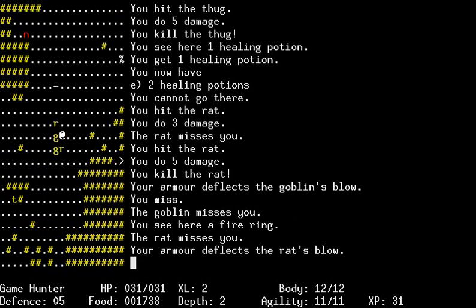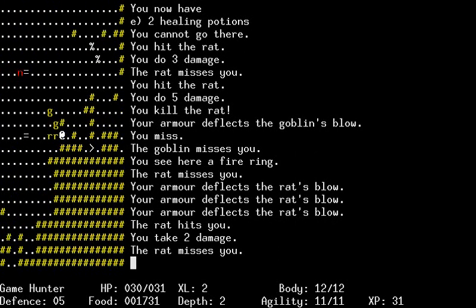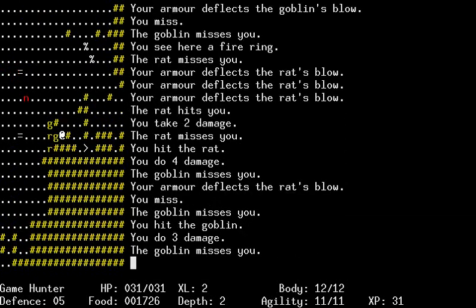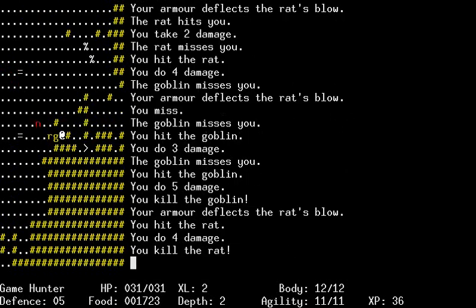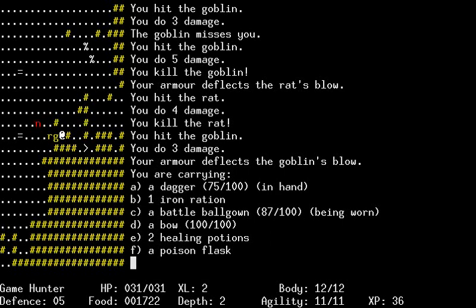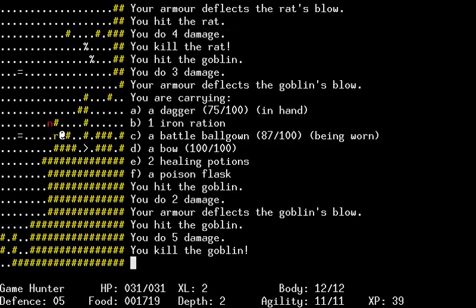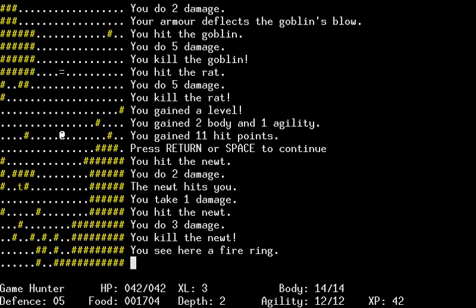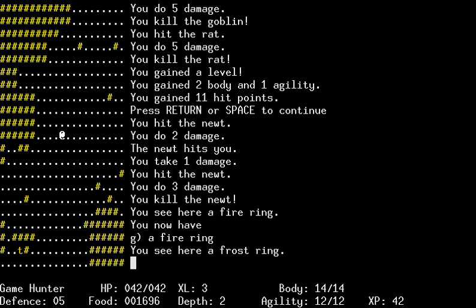Oh, my goodness. Okay, this ought to be a fairly okay position. Maybe this - yeah, this will be better. And it looks like my HP is coming back every once in a while. It's somewhat surprising. Killing the goblins. And then we got more stuff. Two body, one agility. And I think these are rings. These are rings. Totally. Put on those rings.